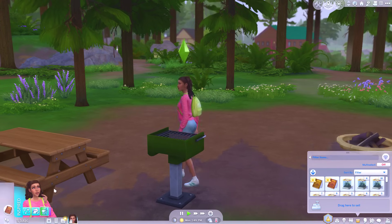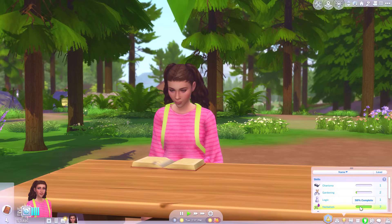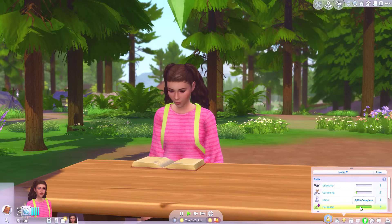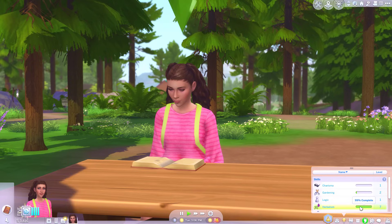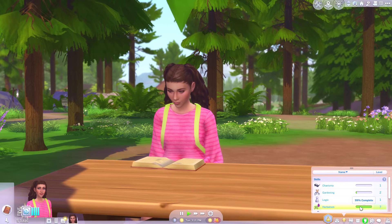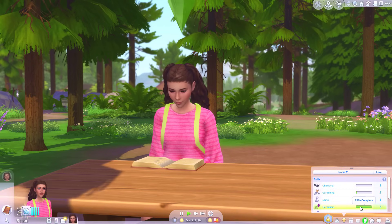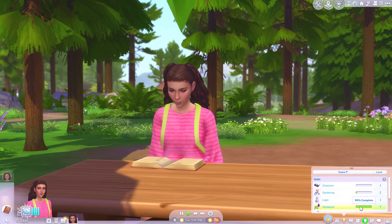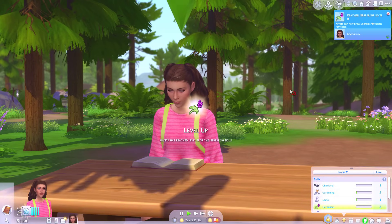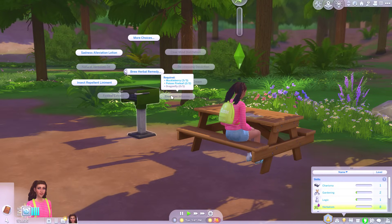I think we should probably use this time to do a little bit of studying. While she reads her little herbalism book, I'll keep my eyes peeled for any creepy crawlies. We've been reading all night and we're almost at level 8. I quite like the herbalism skill — I think it's quite fun when you get into it. The only issue is, apart from reading a herbalism book, it's so difficult to build the skill because it takes so much to gather the ingredients. Level 8 — we can now brew energizer infusion remedies. But I need a dragonfly.